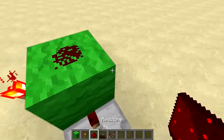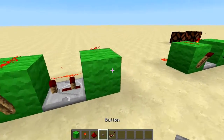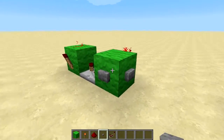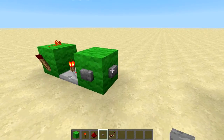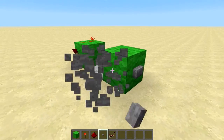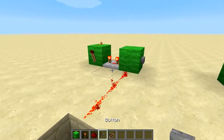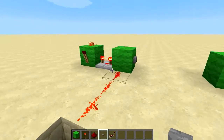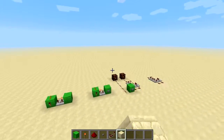You place a torch on the back of here, you place a torch on the front of here, you place redstone dust there, there, and there. Then here you can have any form of pulse getting into it — so you can use a button or you can use a line of redstone.